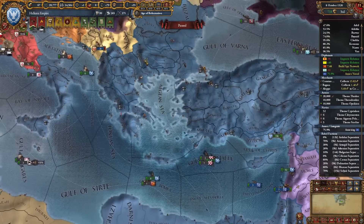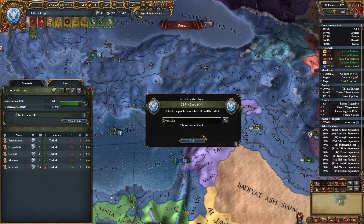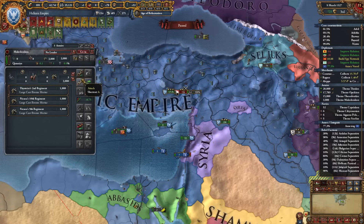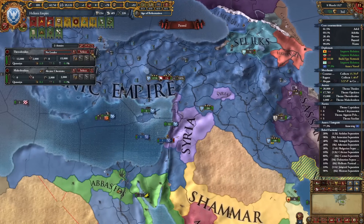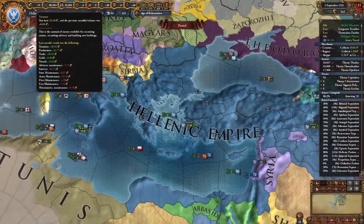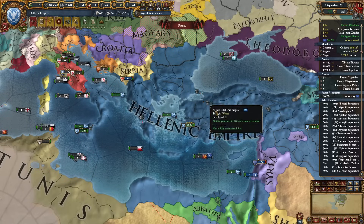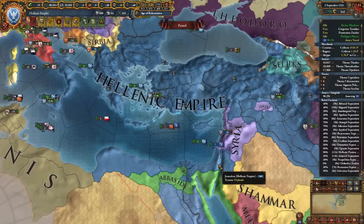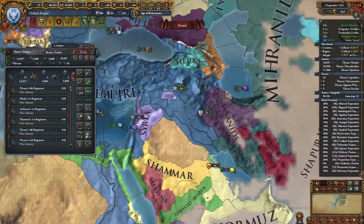New heir Dionysos — he's average. I'll get a couple more generals. I've basically resolved the main issue: now producing 10 ducats from gold, reduced interest to 26, no longer at a minus balance — even with all forts and army enabled. We're also finishing annexing Syria and are pretty much ready for another war.